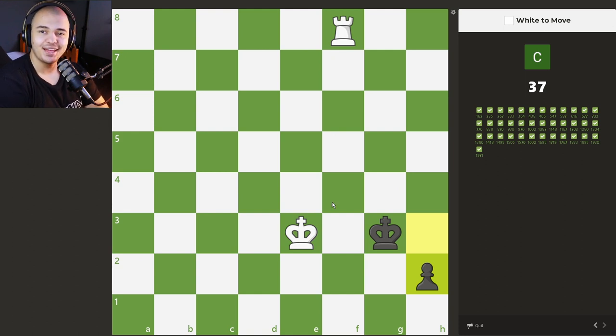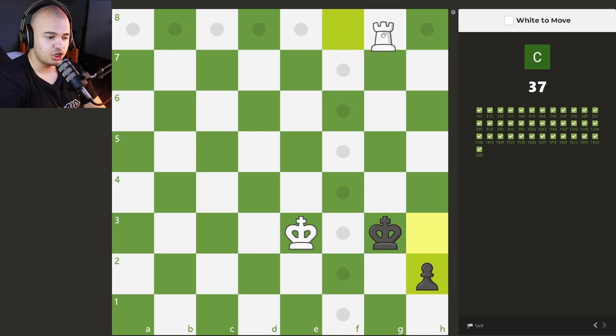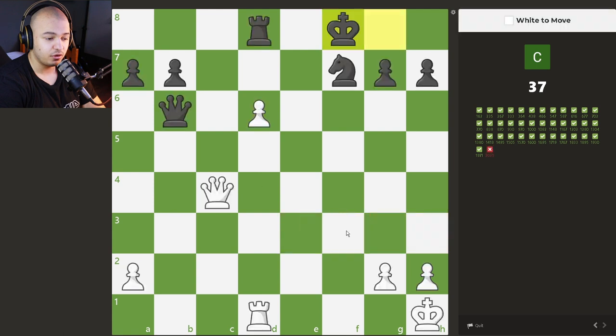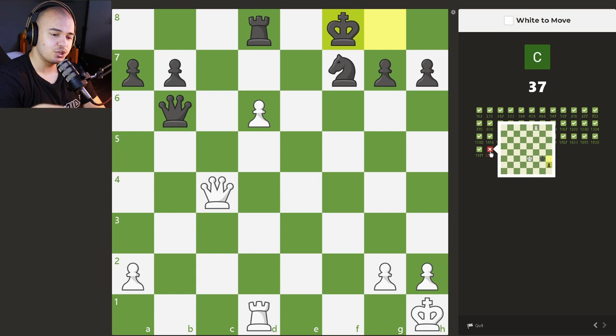Checkmating with the rook and the king — when the kings are in opposition like this, you can always give this check because the king is forced back. Then you move your king — if he queens, it's mate. Learning this checkmate with the rook and the king is very important because there are a lot of times you just get left with a rook and a king. We want to give this check first, after the king moves we move the king here. We have to go up because he queens with check — I should have calculated that, sorry about that. I've been filming this video for about an hour.